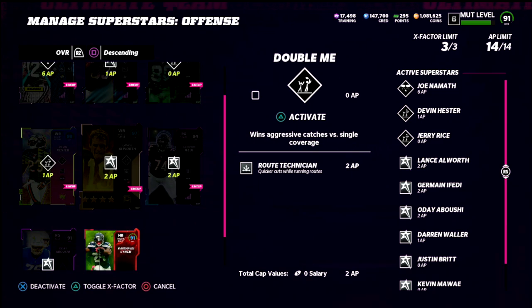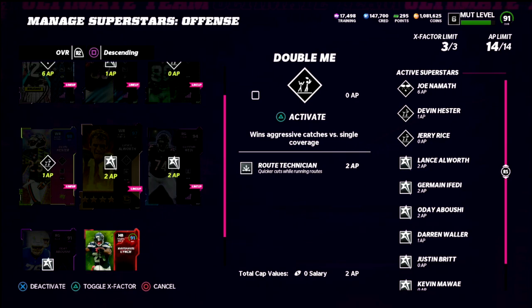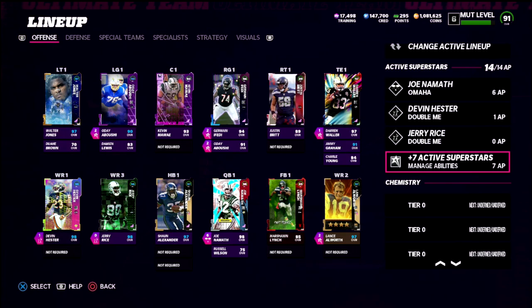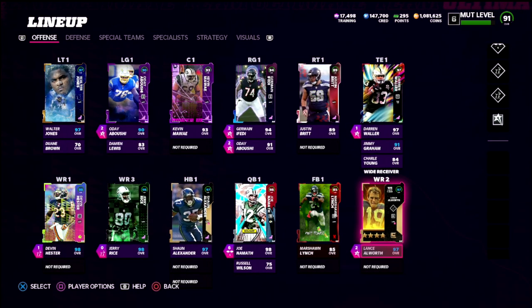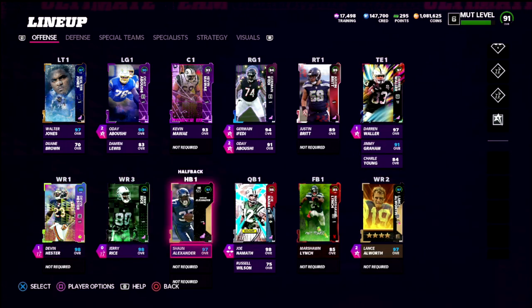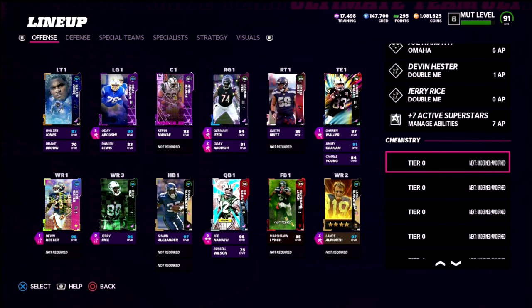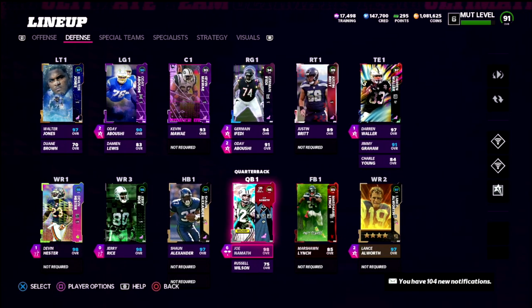My outside slot in the trips side formation is Jerry Rice — I just have double me on him. The route tech is primarily to guard against someone running a lot of one step ahead on me. I faced somebody that ran one step ahead and I still got open consistently. If you want to use that extra AP, you could take deep out elite off of Waller and put it on Allworth or Rice. You could also take fearless off of Namath and use more route running chemistries — but to me this is all you really need to be successful in trips tight end offense.